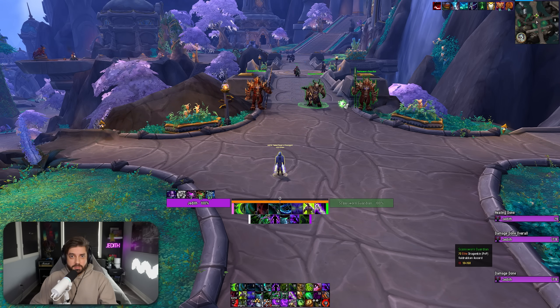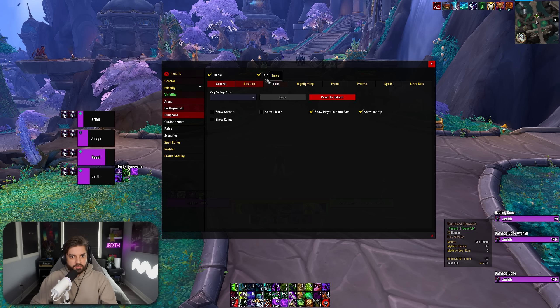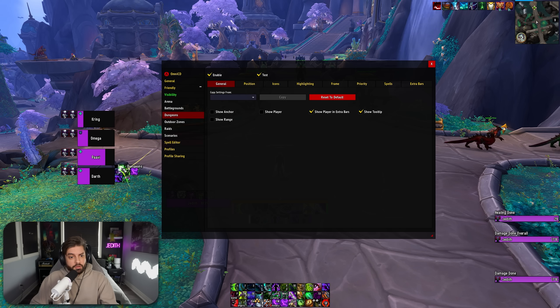I also made some adjustments in Omni CD, mainly because I moved my party frames. So if we open the Omni CD panel by pressing slash OC, then go to dungeons — if I check test, it'll give you an example of what my frames look like. On the right-hand side I have all of the players' available cooldowns, whether they're racials or class defensives or offensive utility, and then on the right-hand side is where debuffs will go. These are alterations a little bit different from the Quasi profile, so I'll put a link to that profile in the description.